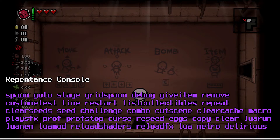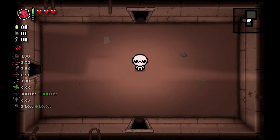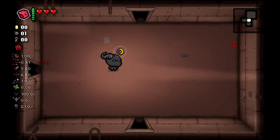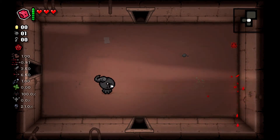So I'm going to do stage 2 — you can go to stage 2 like that. You can also do 'g' for give, to give any item, and you can just write out the item name.